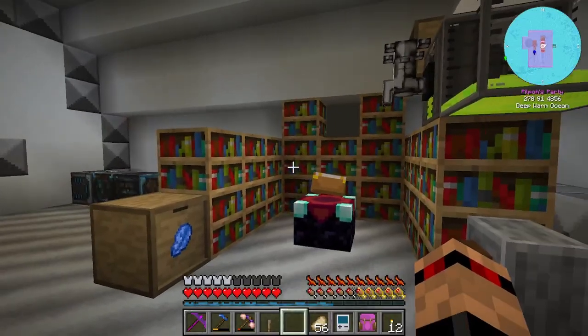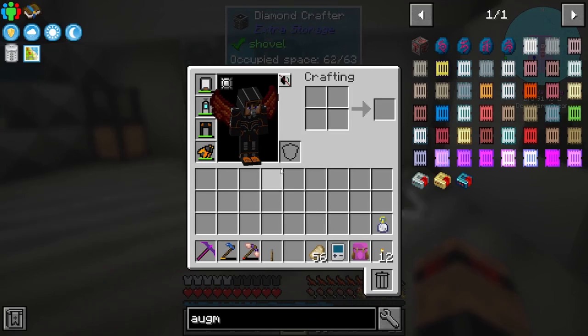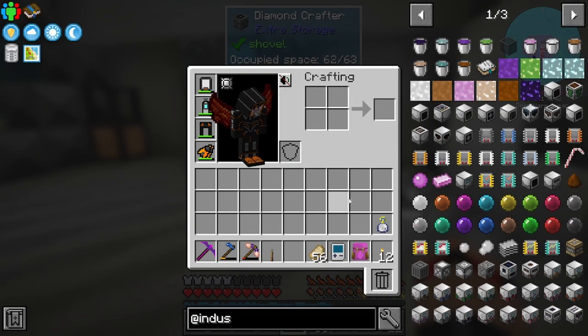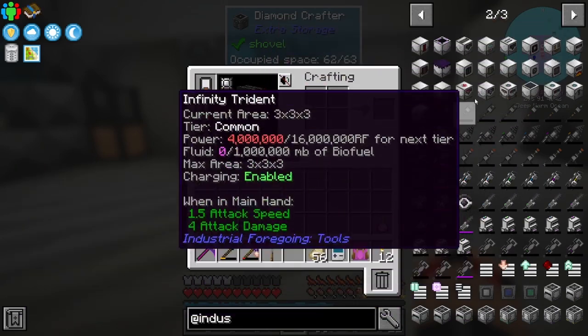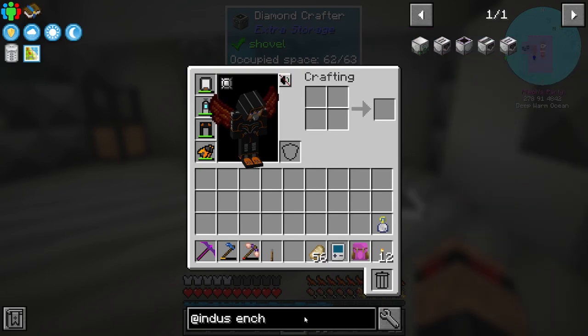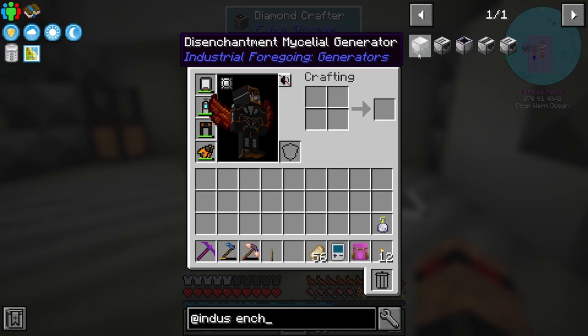What I did want to do is not do it that way and get into the Industrial Foregoing version of it. These are in here somewhere - I used to use these loads in previous packs. I can just search 'enchant' and we've got these four machines here plus this one that disenchants and generates energy from it.